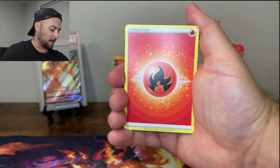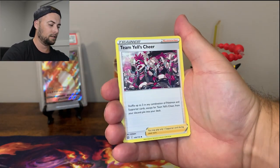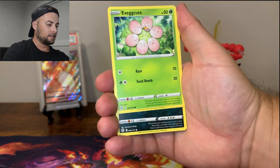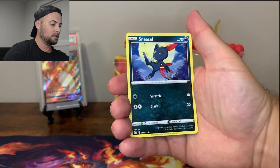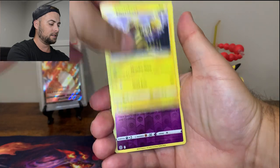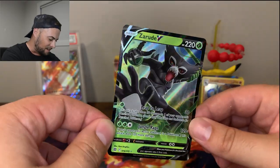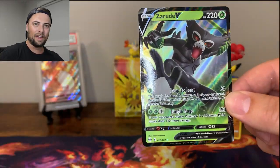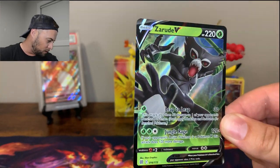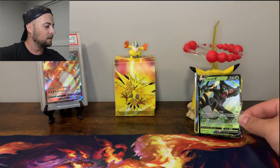Hoping for some last pack magic with this Fire Energy. Weedle, Froslass, Team Yell's Cheer - bunch of dudes screaming - Exeggcute, Grimer, Sneasel, Bidoof, Electabuzz, Dusclops Reverse, and let's go - we got a Zarude V! One of my personal favorite Pokemon, Zarude. We got him swinging from a vine angrily, going to father some Pokemon - maybe even a child in the woods, because he's that dude.